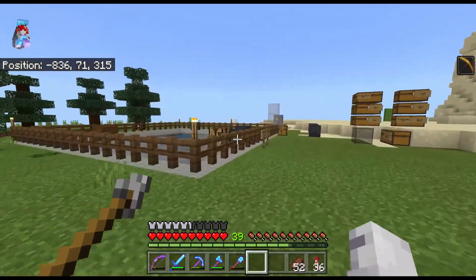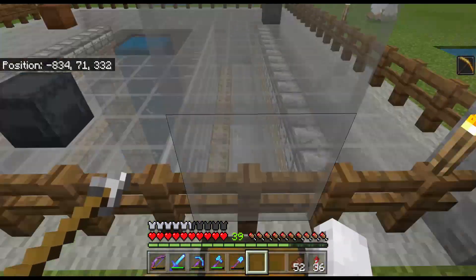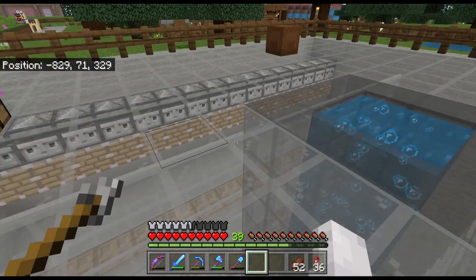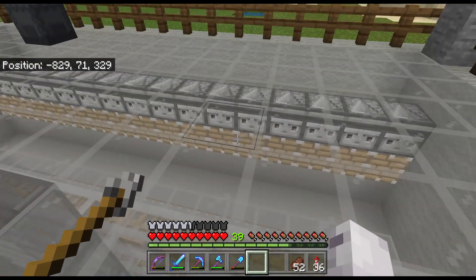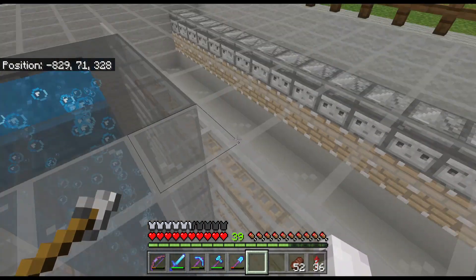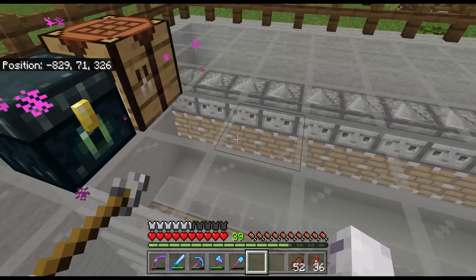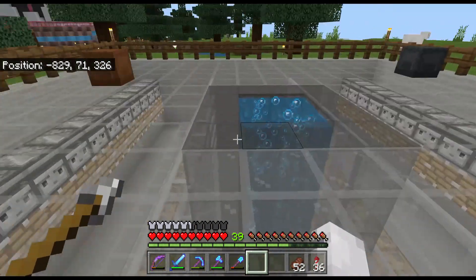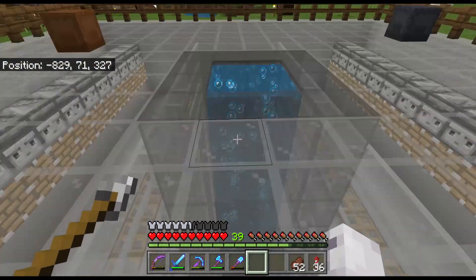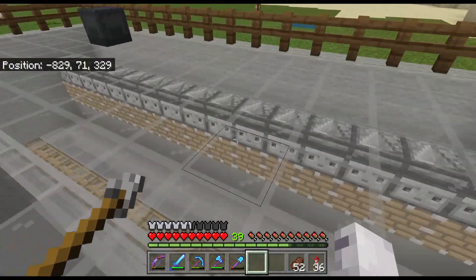We have a plot of land where we had dug out and started work on making the XP store. The only issue with this area is that we are not able to continue using it. The thing we want to use to make the XP with the furnaces is kelp, and there's currently a bug where if you start growing it and then allow the pistons to do their thing, eventually the kelp will just stop growing for some reason. It's a strange bug.